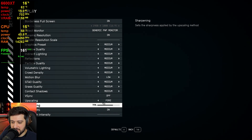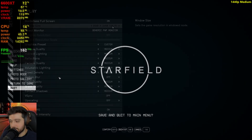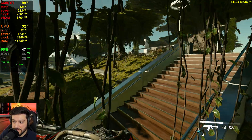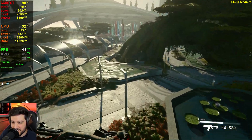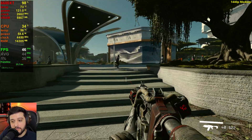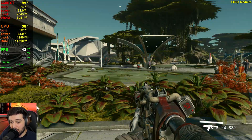I'm going to drop it down to medium settings and restart the game at 1440p, just to test it out at medium with FSR. 2560 by 1440 is now applied. This is native resolution at medium settings — not half bad actually for a 6600 XT, given all the problems with optimization that this game has. It's getting really similar FPS to like a 3070 in this area, probably a little bit lower. It's pretty impressive what AMD cards can get in Starfield.